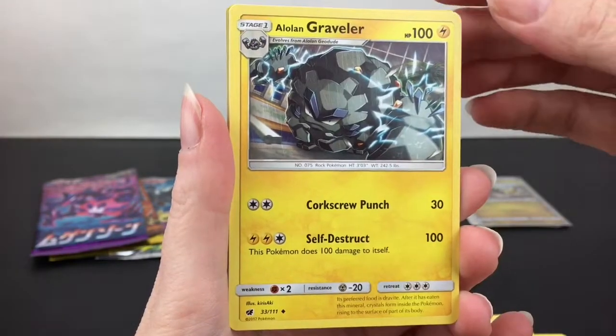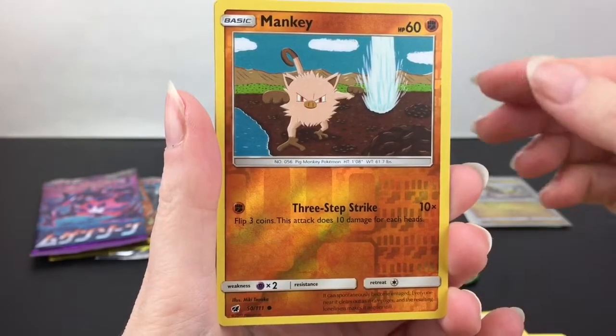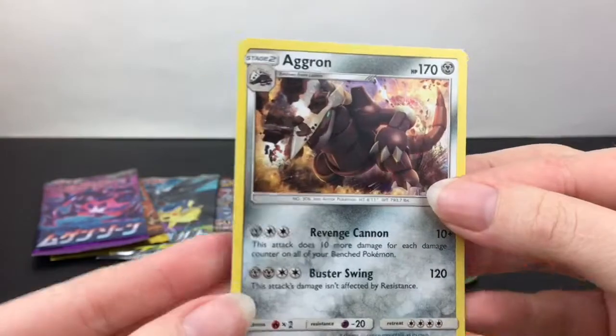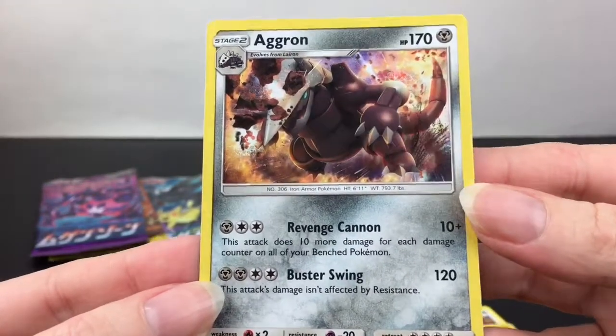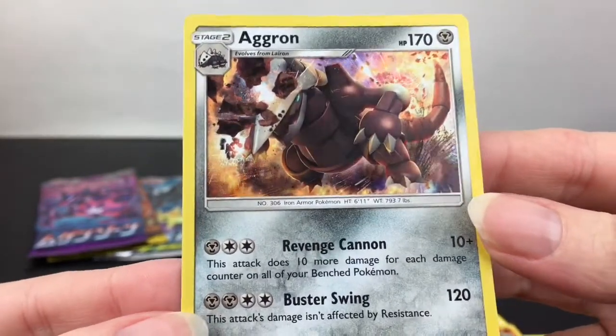Alolan Graveler, Melmetal also adorable, Mankey is our reverse holo, and then our last card is actually a rare Aggron — a holo rare! I don't remember ever seeing this card before, so yay — I'm pretty sure that one's new in my collection.